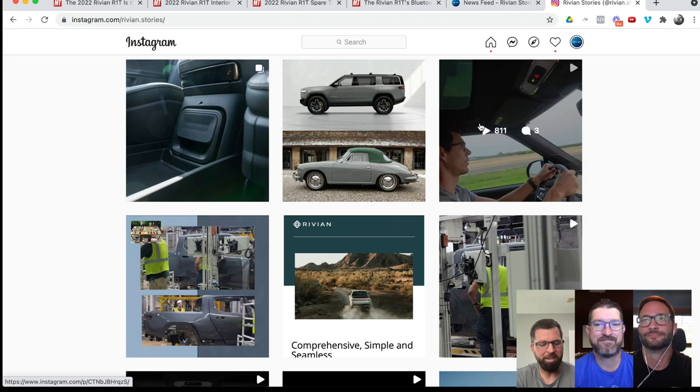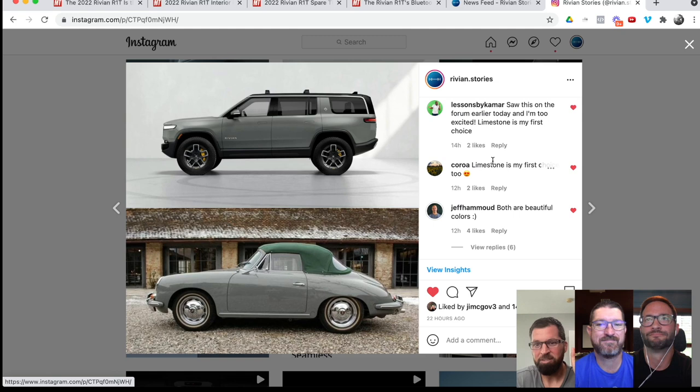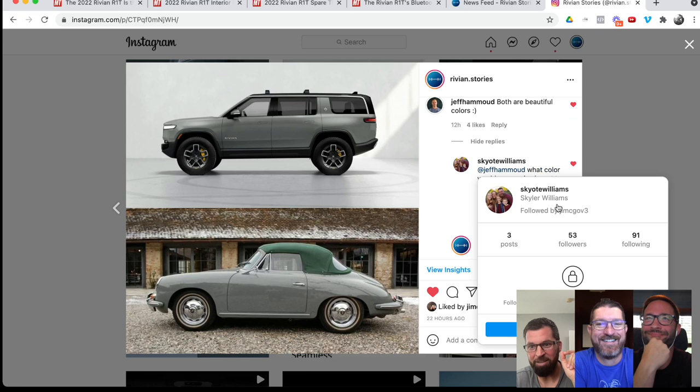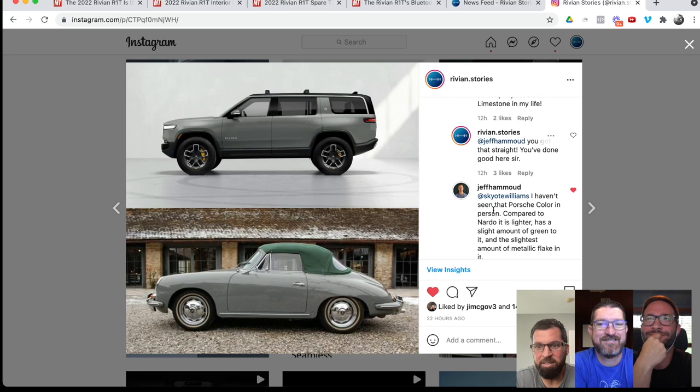Yesterday I posted this because Kialoa — the username on Rivian Stories — posted this great picture, and they just look so similar. I think this is what Limestone is going to look like. Then we have Jeff himself chiming in — he's the head of design — saying these are beautiful colors. Skyler asked for more insight: is it like Nardo or more like this? Jeff got back saying he hasn't seen this portion in color in person, but compared to Nardo it is lighter, has a slight amount of green, and the slightest amount of metallic flake in it.